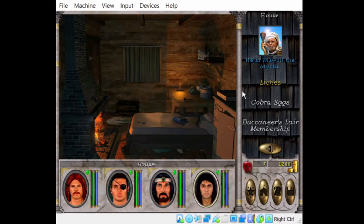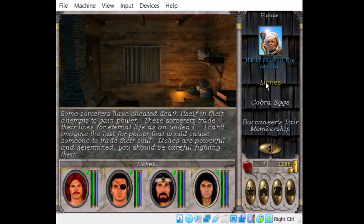Some sorcerers have cheated death itself in their attempts to gain power. These sorcerers trade their lives for eternal life as an undead. I can't imagine the lust for power that would cause someone to trade their souls. Liches are powerful and determined — you should be careful fighting them.